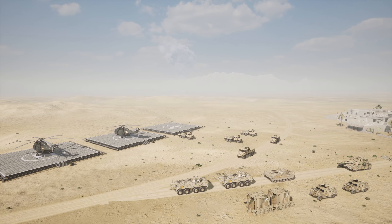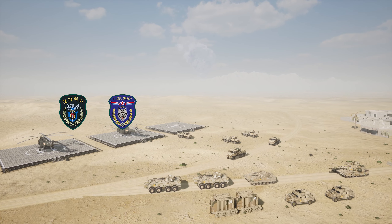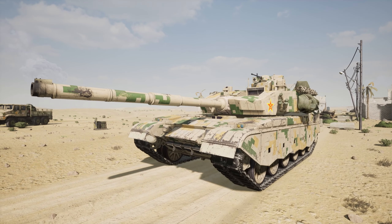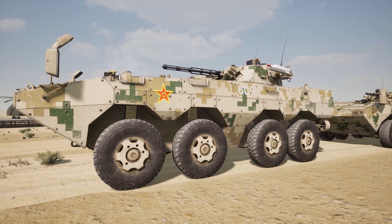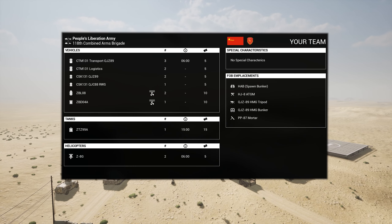For unit variety, the PLA has six available unit types: air assault, armored, combined arms, light infantry, motorized, and support. Their default unit deploys a single ZTZ main battle tank, one ZBD tracked IFV, and two ZBL wheeled IFVs, in addition to standard logistics and transport assets.